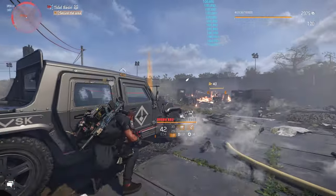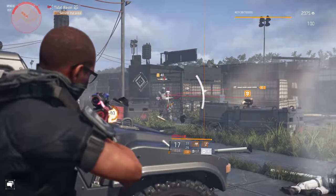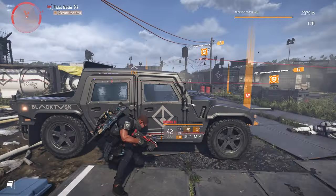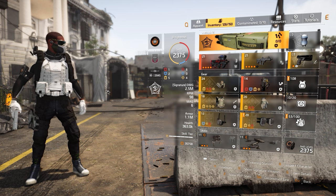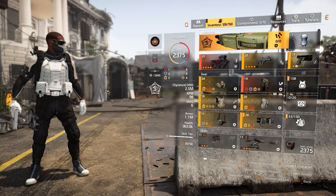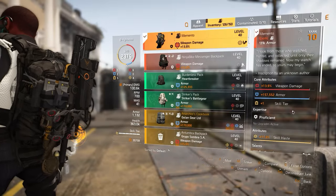It took a while to come out with viable builds using the Ninja Bike Backpack, because a lot of people were saying that without the backpack talent there's no purpose to using it — which cannot be further from the truth. But when it comes to the ultimate skill build, you have to dust off your Memento Backpack, because this is where the ultimate skill build lies.